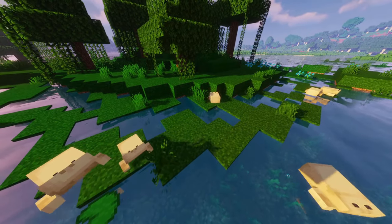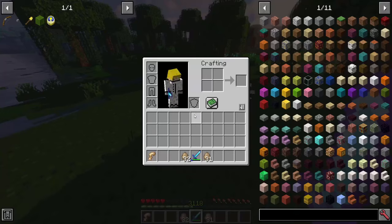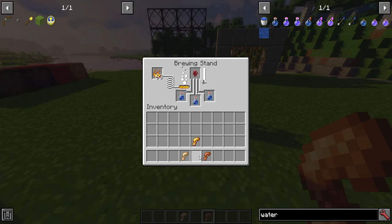Frogs: found in swamps. Can be bred with spider eyes or any fish. They drop frog legs which can be cooked or made golden. With golden frog legs you can make a potion of leaping.